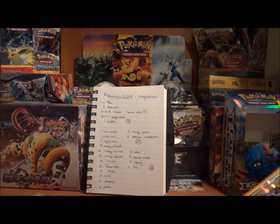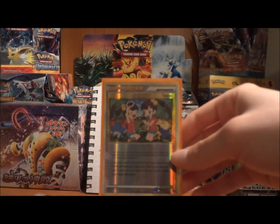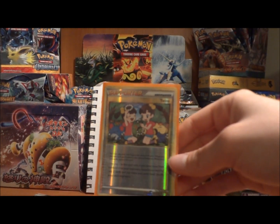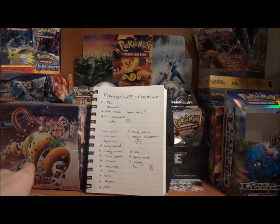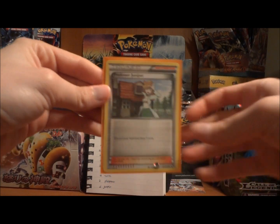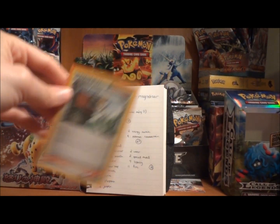One card I notice that you don't have in here that is typically seen in a lot of decks is Twins. I like to run one Twins in every deck because you never know when you're going to be behind and you might need it. So one Twins is something I would suggest. You have two Flower Shop, which typically you only run one of in a deck. But since you only run one Magnezone, maybe two may not be a bad idea for you. I do like the two Juniper, and with two Juniper, maybe the two Flower Shop is a good idea just in case you have to discard it.